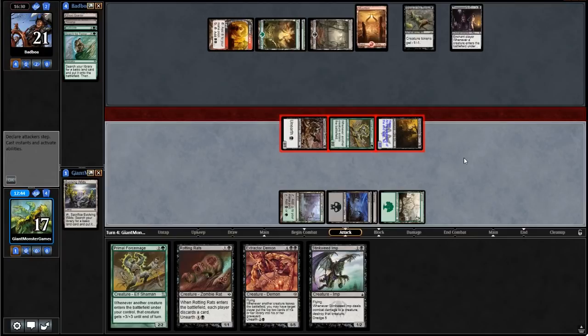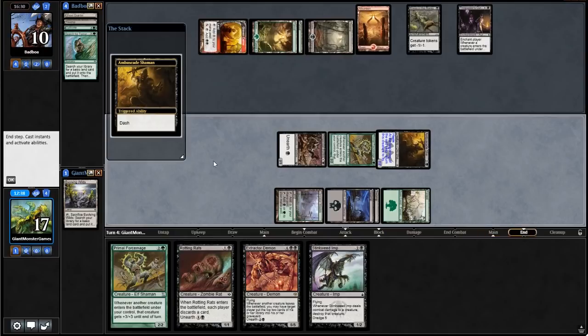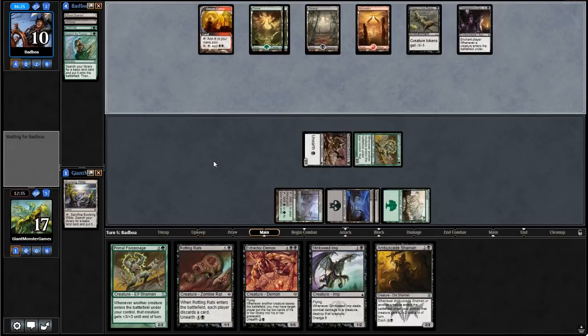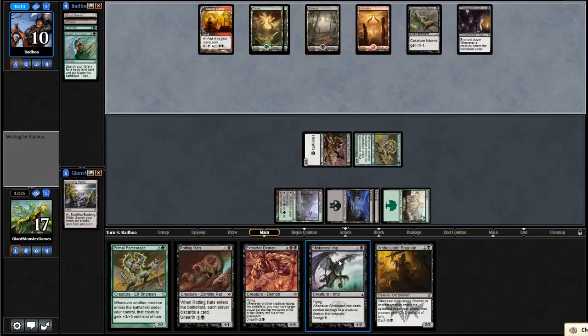This is what this deck is trying to do, right — we have backup plans, which is nice. That's the one thing with this deck: assuming it can survive to like turn 4, it has a huge amount of sustainability and is really hard to deal with. It has a ton of mid-range capabilities and a lot of different game plans. Right now we're going in with Primal Force Mage and Ambersand Shaman swinging in game after game. But even without those, we still have Extractor Demon in the graveyard and a bunch of dredge stuff.